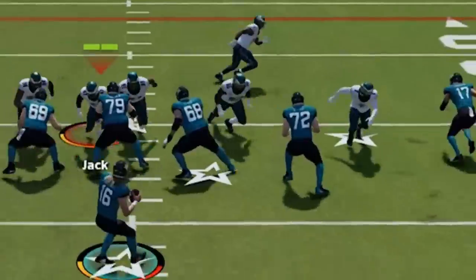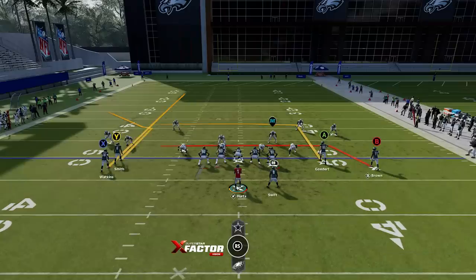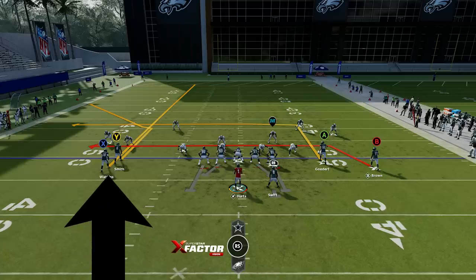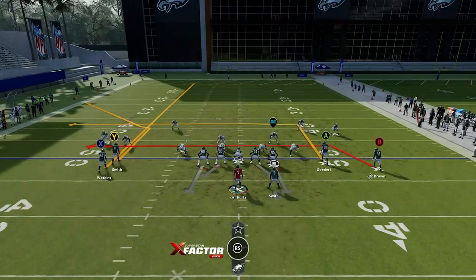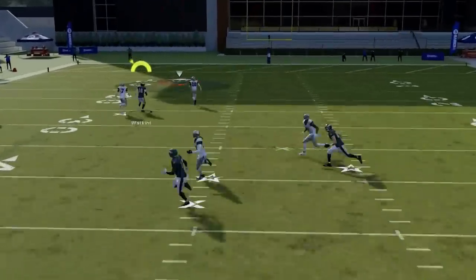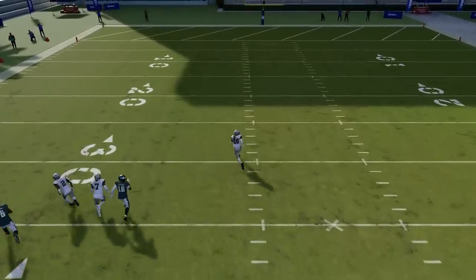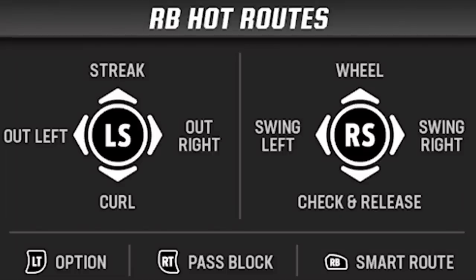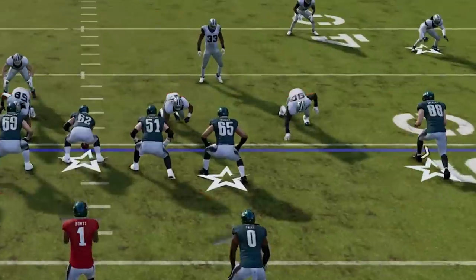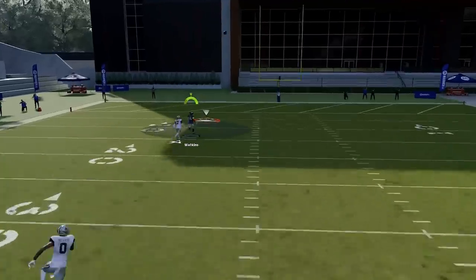Next are offensive pre-snap adjustments. The pass rush is a huge problem, especially if your opponent is using man zero blitz or sending more rushers than you have blockers. If you block the running back or tight end, the man defender assigned to that player turns into a deep zone, providing better coverage on the deep routes you're trying to attack. Instead, go to your hot routes menu and turn the running back into a check and release — down on the right stick. This technically keeps him on a route the defense must account for, but he'll also do a much better job picking up the immediate blitzer.